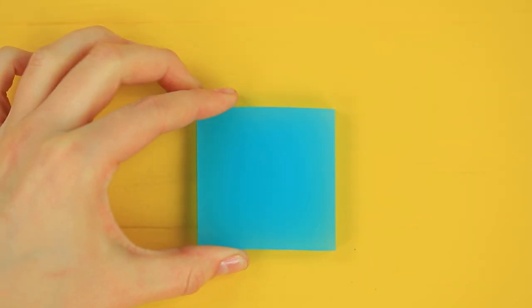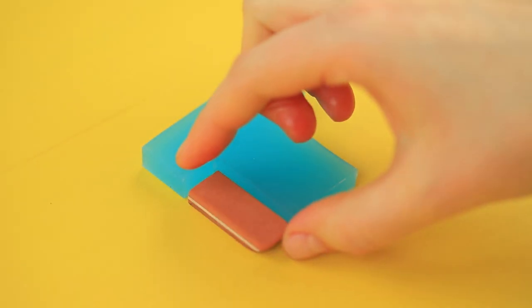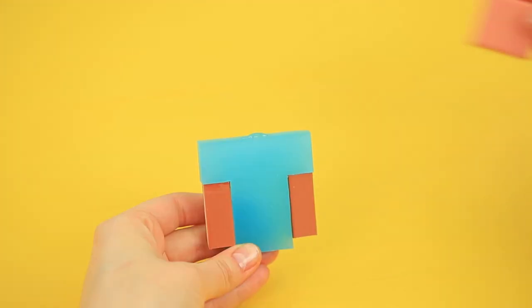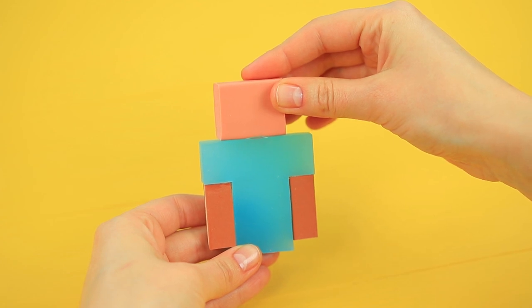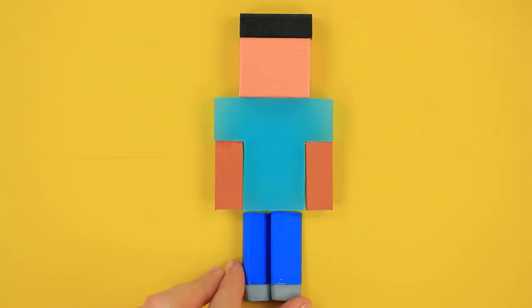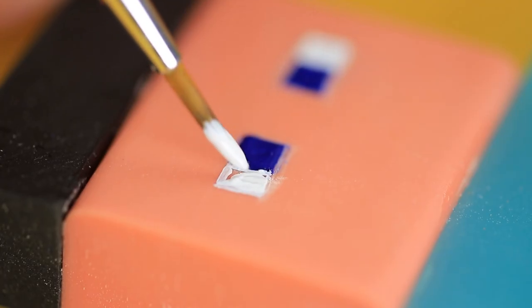Cut a T-shaped piece from a blue square eraser. Glue erasers of a different color into the hollows — these are Steve's arms! Glue a rectangular eraser on top to be a head. Also, attach erasers as hair and legs. Add details with acrylic paint, eyes, and hair.